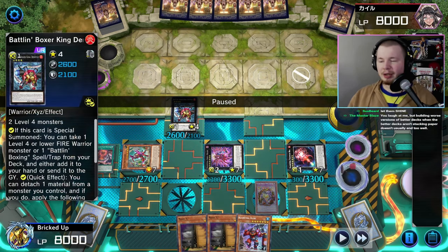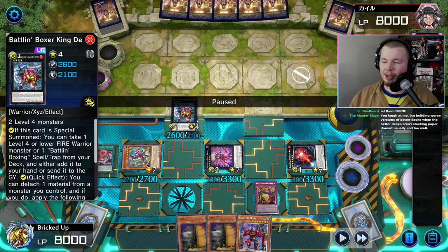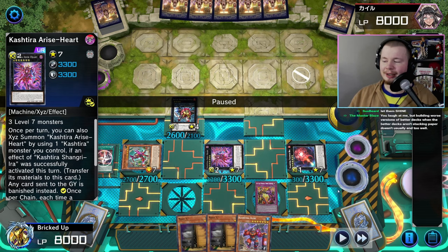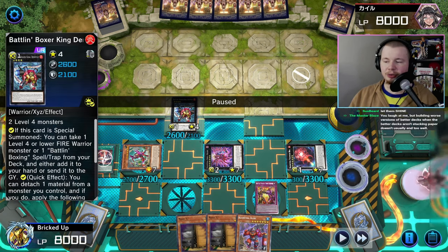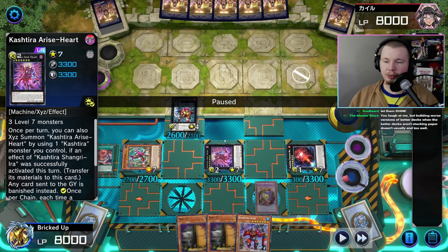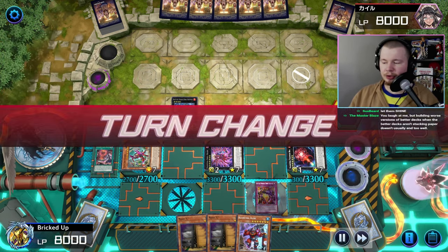Another really cool thing: when King Dempsey detaches, it procs the effect of Arise Heart. Even though you make Arise Heart with one material, by the time it's your opponent's turn it'll already have three materials — because on your opponent's turn you use this effect again, the material gets banished, and your Arise will be at three materials. Really really strong.